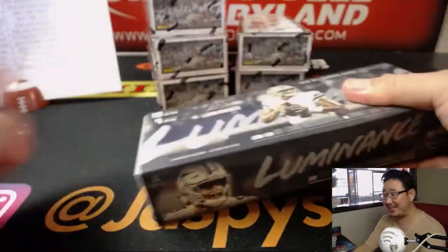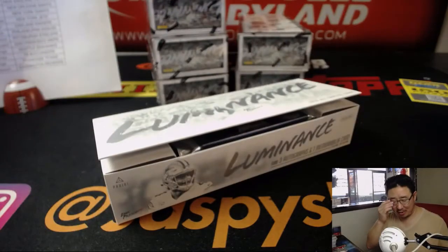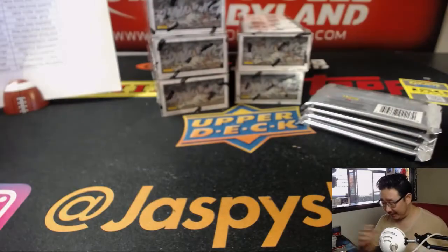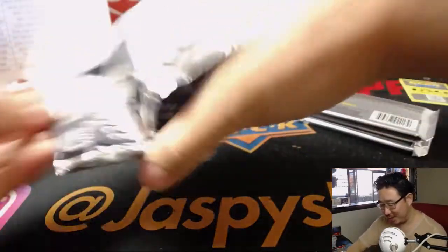They are the Alexander Ovechkins of 2018 sports cards — wild and crazy. I feel like this is going to be a great summer for Ovechkin and the Washington Capitals.